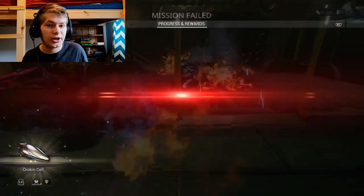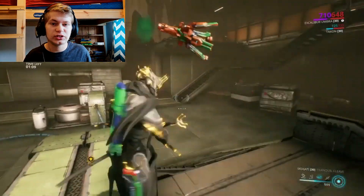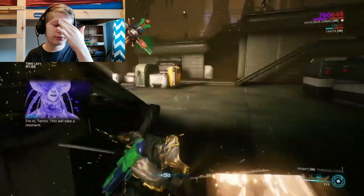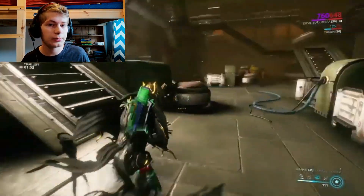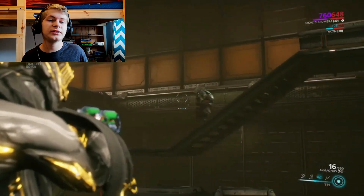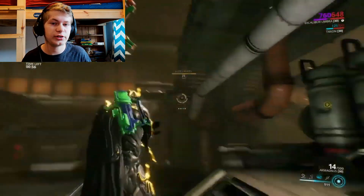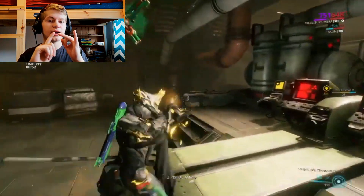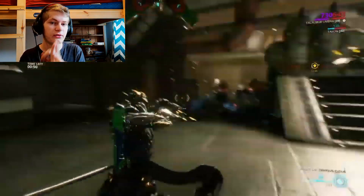And the third place you can find them is of course from enemies. Mainly, the last enemy I got them from is an Eximus. So you might only be able to get them from Eximuses, but I do not know. So the easiest place I find Orokin Cells — when I farm them, I go to Saturn and I usually do an Exterminate.